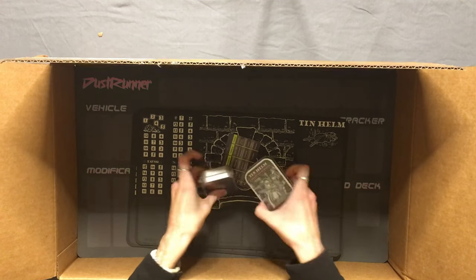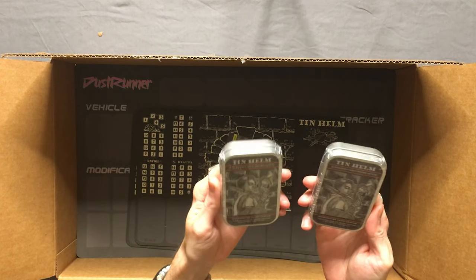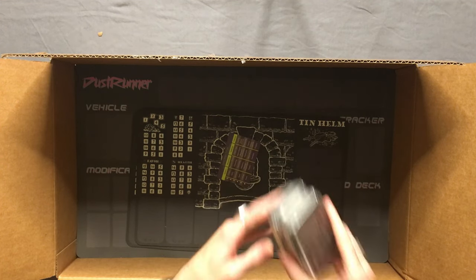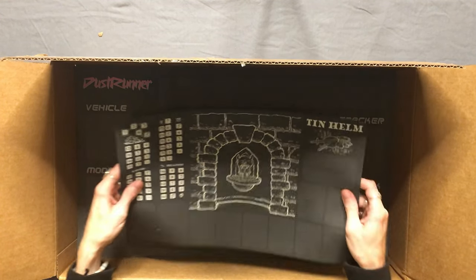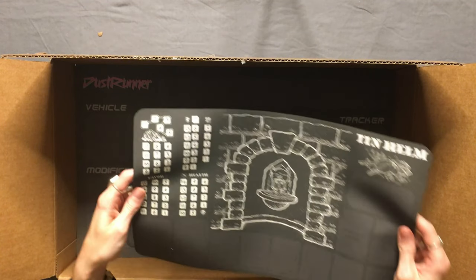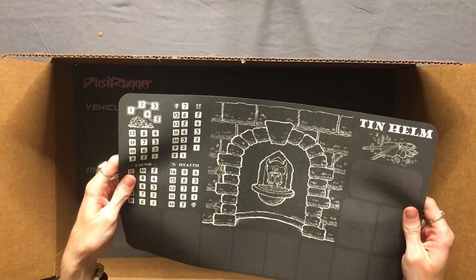We got two copies of Tin Helm — I goofed up and somehow added two copies to my shopping cart. So I've got two copies of Tin Helm right here. We also got a little promotional card, and I've got all the mats for the games too. There's one Tin Helm mat right here — that is incredible — and a second Tin Helm mat because I ordered two.